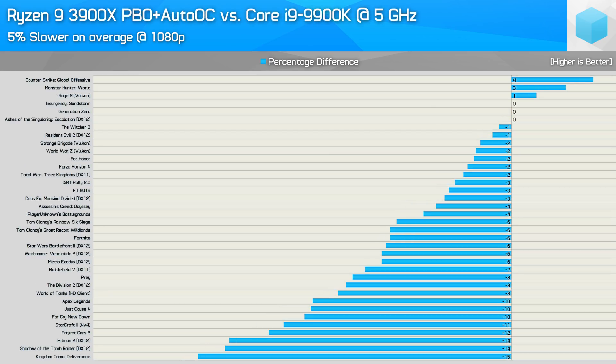With both CPUs overclocked, we see very little change. The 3900X was 5% slower on average, so pushing the 9900K up to 5GHz doesn't really give it a meaningful advantage.